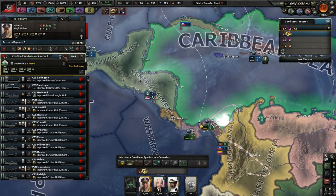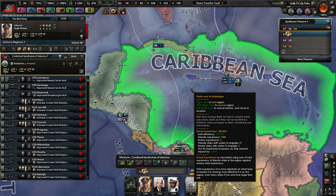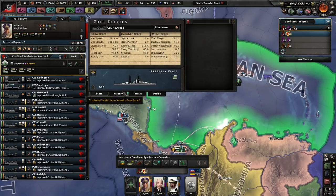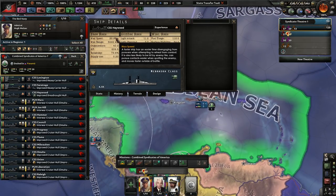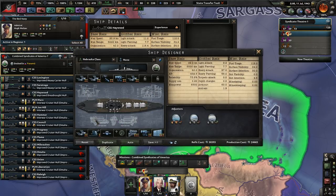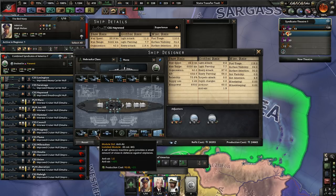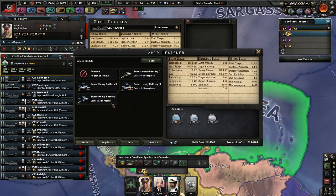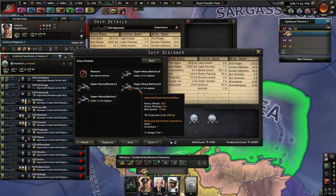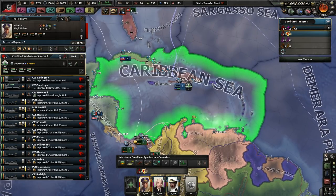Hello everyone and thank you for joining me. Right now I'm taking a look at the Navy. I have four ships including two improved heavy carriers as well as a level 5 dreadnought - finally! It has 73.6% reliability, which is pretty good. Speed is terrible but it has a ton of heavy attack and piercing. This is the dreadnought class, equivalent to a super heavy battleship in vanilla HoI4.